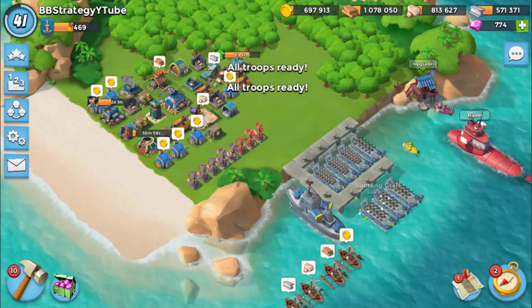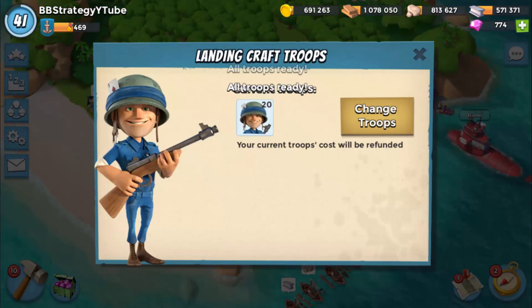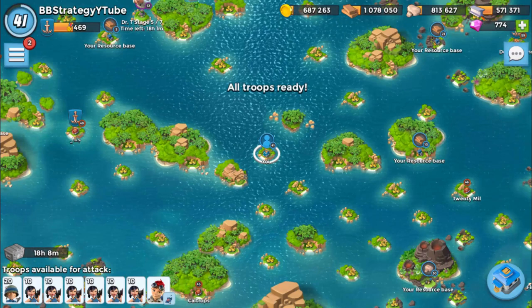I have already seen the base of Hammerman's HQ 50 and I have already planned to go with all Zookas and Sergeant Brick. I will keep 1 LC of Riflemen, so let's go to the base of Hammerman's HQ 50 and let me show you guys what strategy I have adopted to take it down.